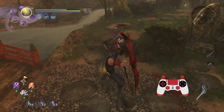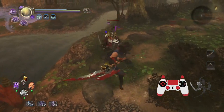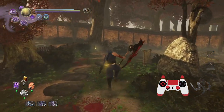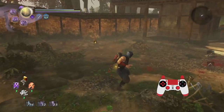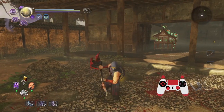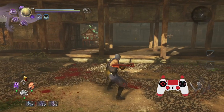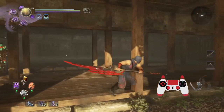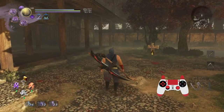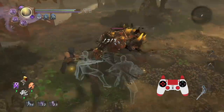After you get five stacks, hold square and you'll insert the Switchglaive into the target and then release it to do a whopping amount of damage. You can also block an opponent's attack at the same time, unleash the ability, and it can send them reeling back. There's some brief hitstun even against Yo-Kai.